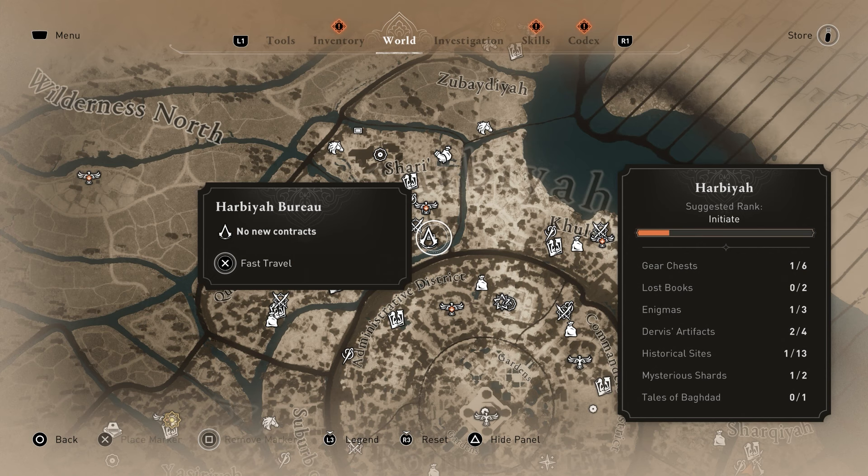Now you don't necessarily need tokens, however they do come in handy every now and again. And to get them, you need to go to one of the Bureau locations. So once you've visited one, you can fast travel there.